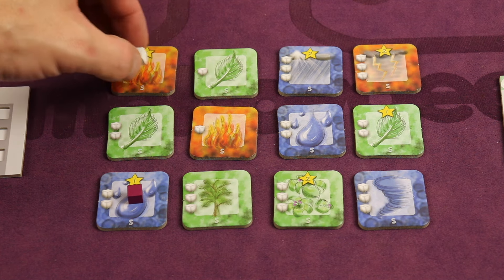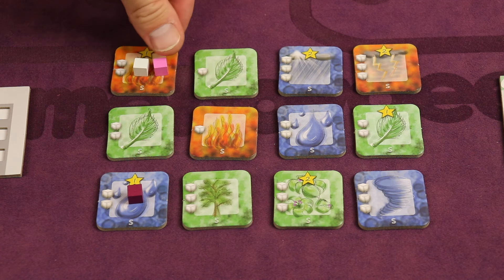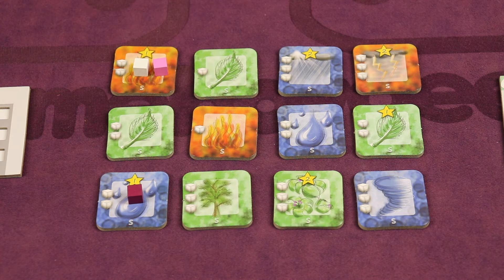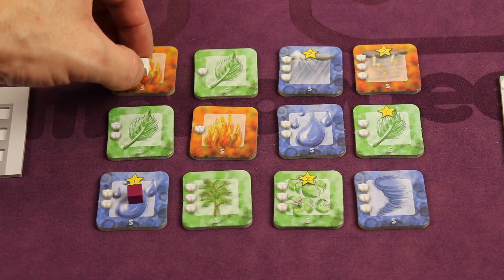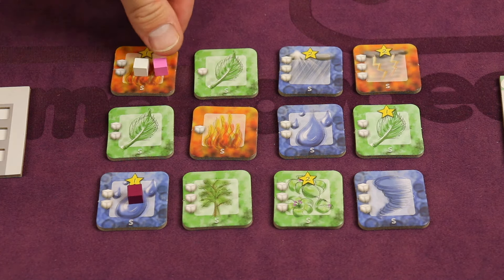The order of which cube you place onto the corresponding tile is important, especially when there's a conflict with another player, or even more players, for that same tile — since if there is a tie for the amount of cubes, the player that placed last gets it. Sometimes you want to avoid placing your cube on the desired tile sooner than your opponent to avoid helping them get the tile.